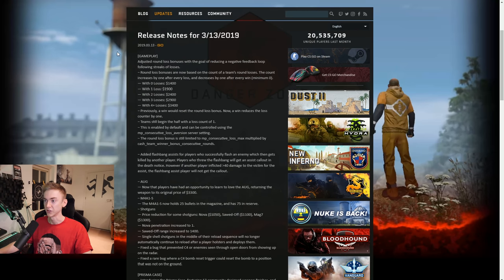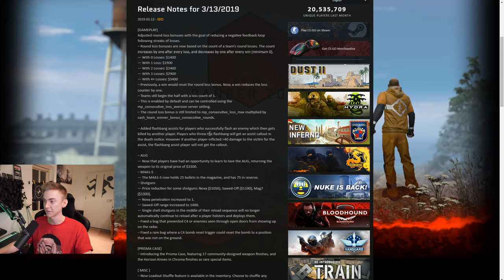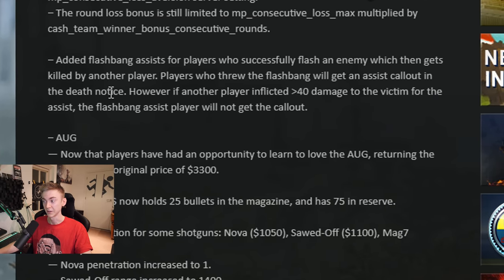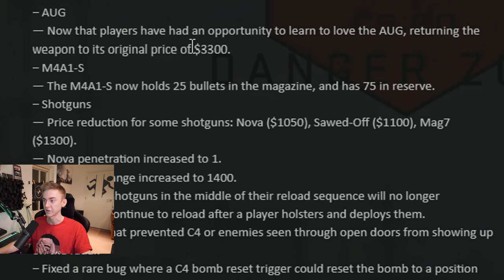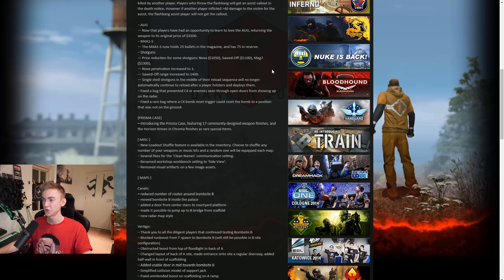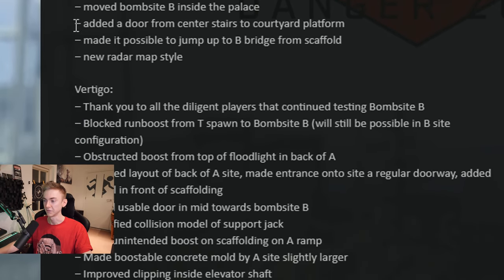Finally, on to the game changes. They've adjusted the round losses. They actually have assists now for things like flashbangs — players who threw the flashbang will get a call out in the death notice, even if they didn't kill the person they flashed. That's pretty cool. The AUG has gone back to 3,300. The M4A1-S now has 25 bullets in the magazine. Shotguns have been reduced, some bug fixes, and changes to Canals and Vertigo.